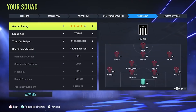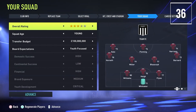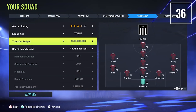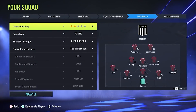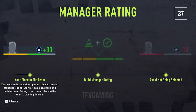There's a new squad builder screen when you create a club. You select the overall star rating, the age of your squad, a transfer budget and board expectations. You get 11 random players and you can decide how powerful or how weak they are when you start.